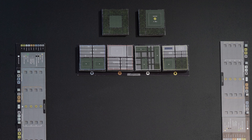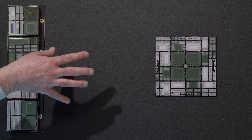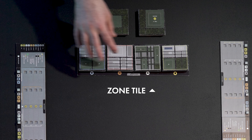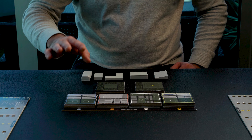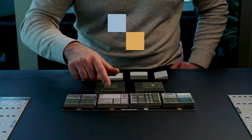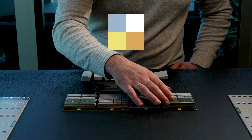On a development turn, you're going to be placing a tile from one of these four stacks and adding it to the board in the center of the table. You're either going to be placing a zone tile, a park tile, or a unique building tile. In the zone tiles there are blue tiles, which is commercial; orange tiles, which is industrial; white tiles, which are residential; and yellow tiles, which are civic.